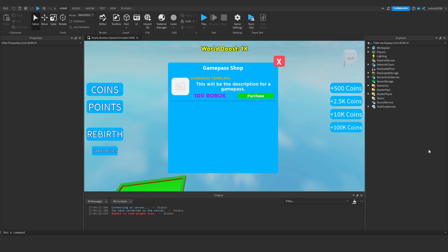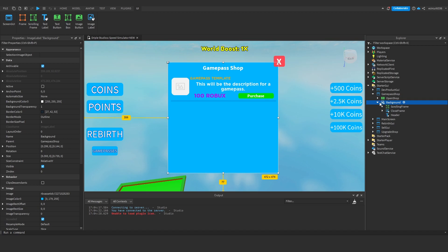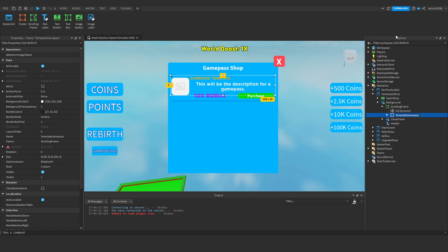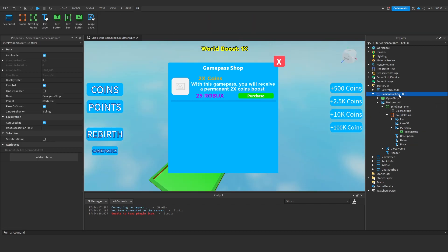Back in the project, I'm going to set up our game pass shop first. Under the background and the scrolling frame where we've got our template game pass, I'll rename it to 'Double Coins'. We're going to change the display name to 'Two Times Coins', set the price to 25 Robux, and the description to 'With this game pass you will receive a permanent two times coins boost'.